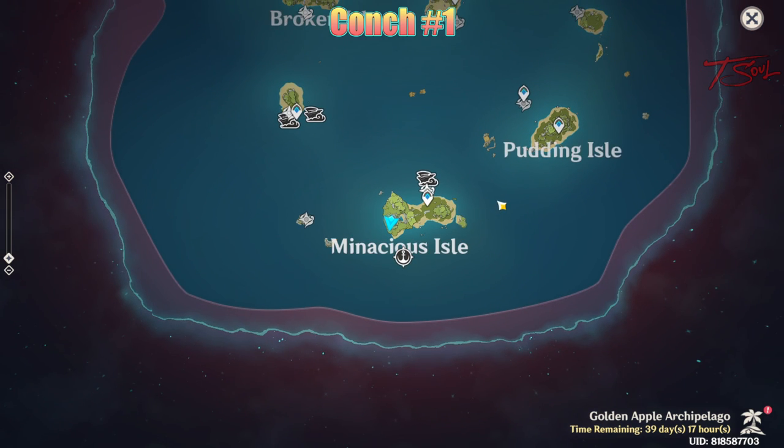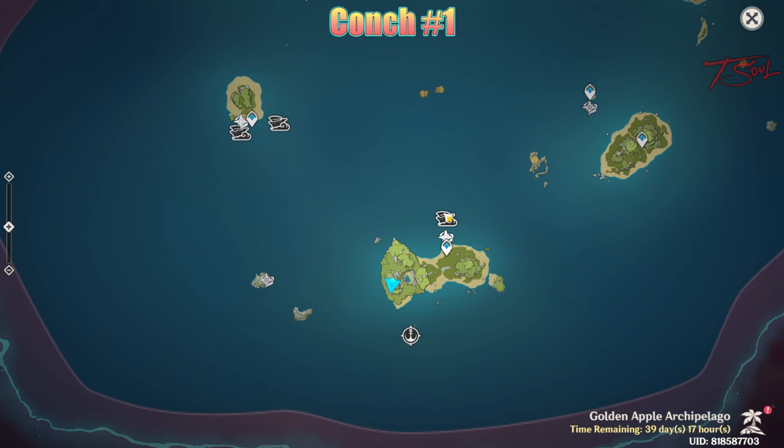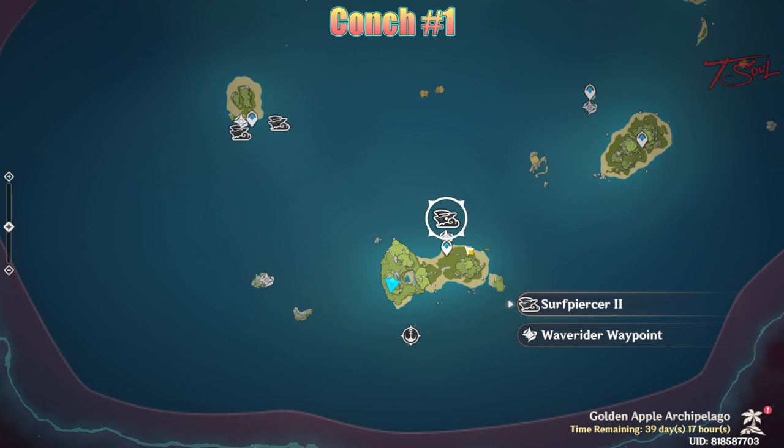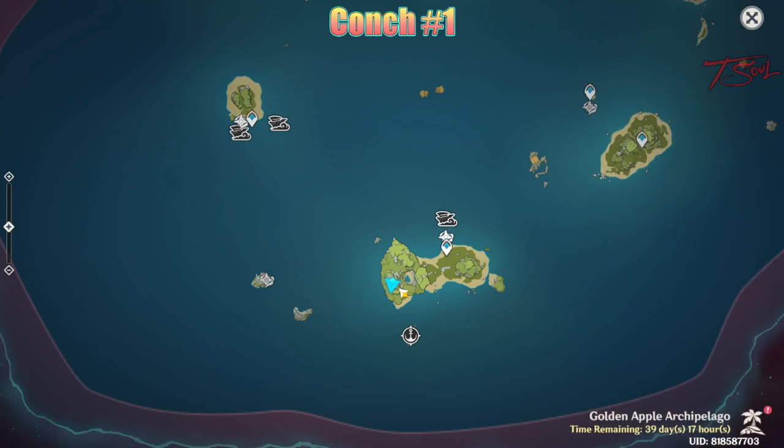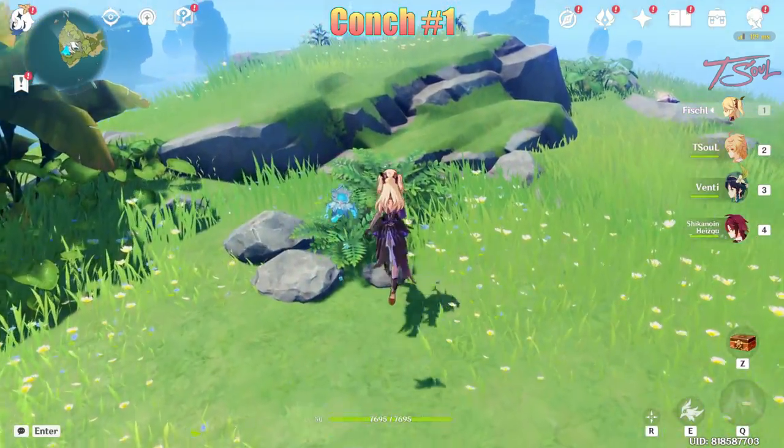The first one is located very high on the southern island. The climbing can be tedious, so the easiest way to get here is to do the second Surfpiercer track. At the end of that track, you'll be taking wind tunnels up to the top, and you can just glide over to this conch.